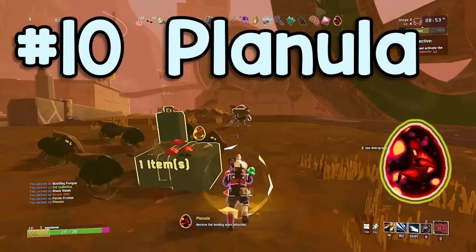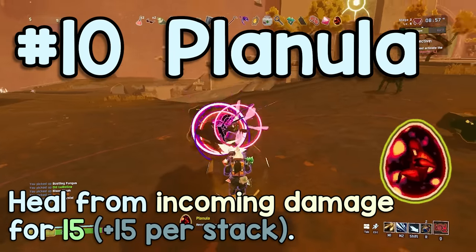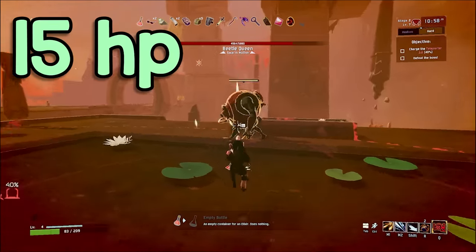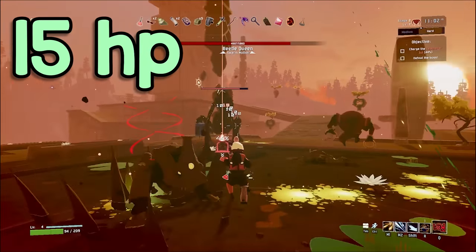Number 10: Planula. This item is a bit of a stinker. It's not nearly as smelly as some of the items higher on the list, but it's definitely not an item you want in most of your runs. This item heals you for a flat 15 HP every time you take damage, which sounds decent, and in the early game it is.